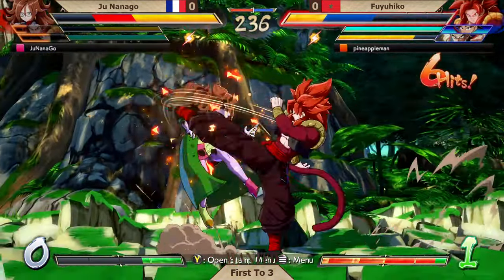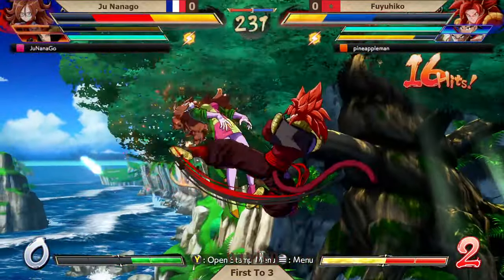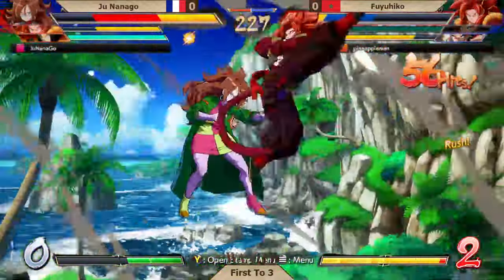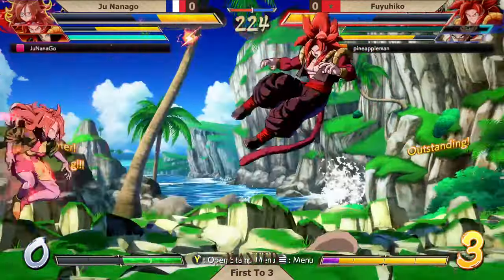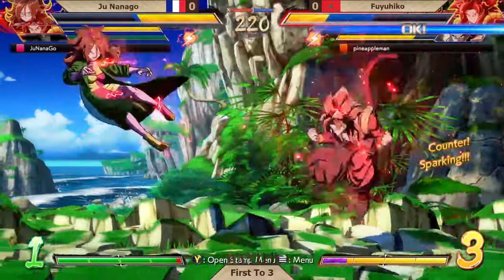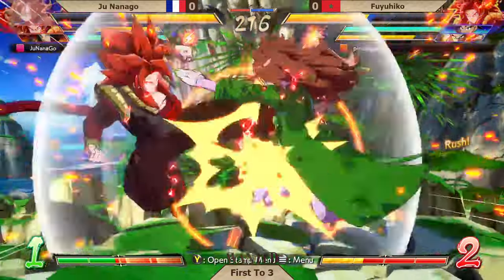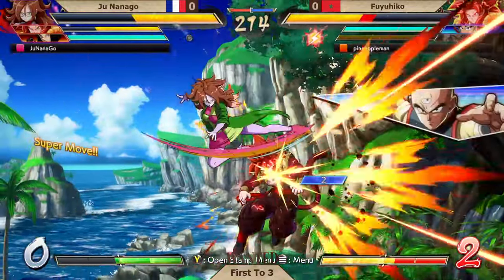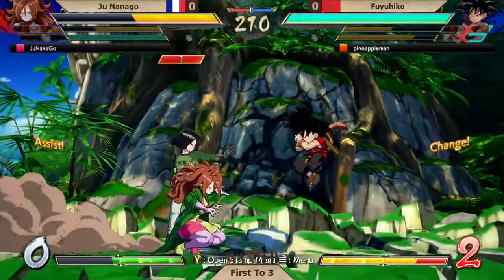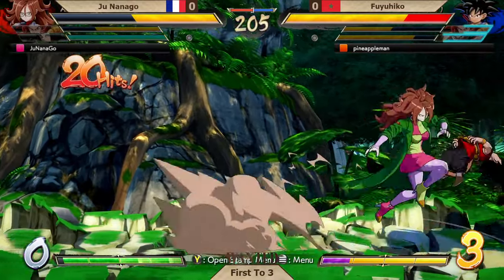Sparking baits, and Fuyuhiko holds that spark. The neutral jump and the hit deny Junanago any sort of pressure. Dragon Rush — not enough meter to finish it, but enough to keep up the pressure. And Junanago is the first one to spark. Fuyuhiko sparks back. It's a sparking battle that Junanago sparked already over. Good attack on the Dragon Rush, and now it's Fuyuhiko's spark that's going to end. Sparkless game from here on out as Junanago finds the hit on GT Goku.